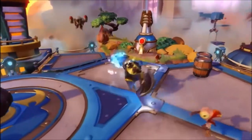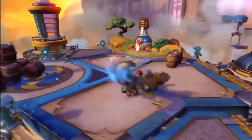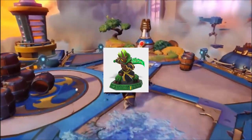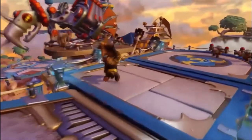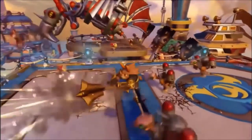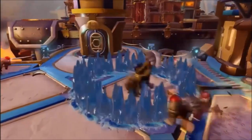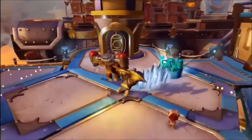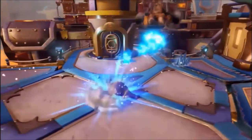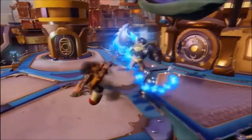The latest reports state that Wave 1 will contain the following single packs: Chopscotch, Ambush, Barbella, Dr. Crankcase, Tyquan Crow, and Wolfgang. For Creation Crystal singles it will be Air, Light, Magic, Undead, Water, and Life. There will also be two triple packs — one containing Water, Air, and Life, and another containing Magic, Tech, and Undead. There will also be two combo packs: one with Wolfgang and an Undead Creation Crystal, and one with Mysticat and a Magic Creation Crystal. There will also be an adventure pack with Airstrike, plus an Earth Creation Crystal and an Observatory level piece.